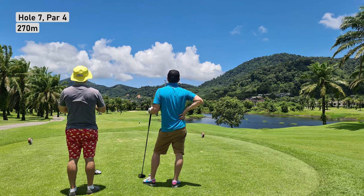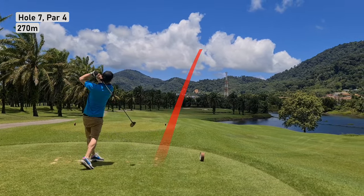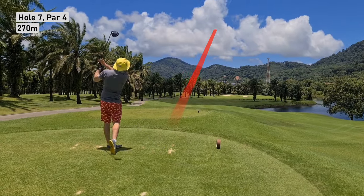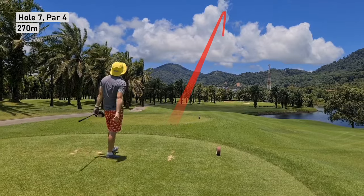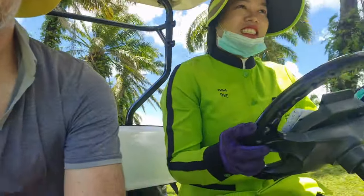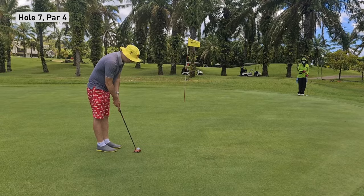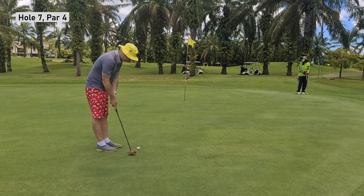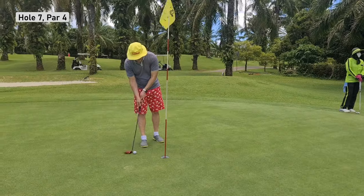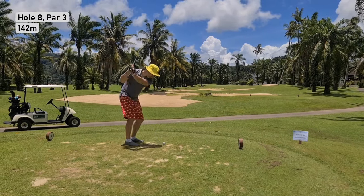Seventh is another short par four. Twitchy Boy and Shakey Legs looking to launch drivers into the stratosphere. Twitchy Boy's drive landed safely. Shakey had 52 to the green after his drive — he's putting for birdie. And he still can't make birdie. Five for Shakey Legs. Twitchy took double.